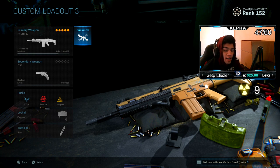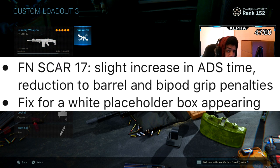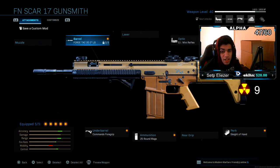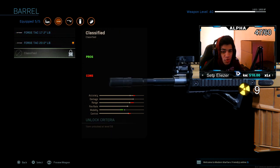So the FN Score just caught a buff, which is absolutely amazing. The buffs are: it has an increase in ADS speed so you can aim in faster, and the barrel attachment penalties got nerfed — so the cons aren't as bad as they used to be.